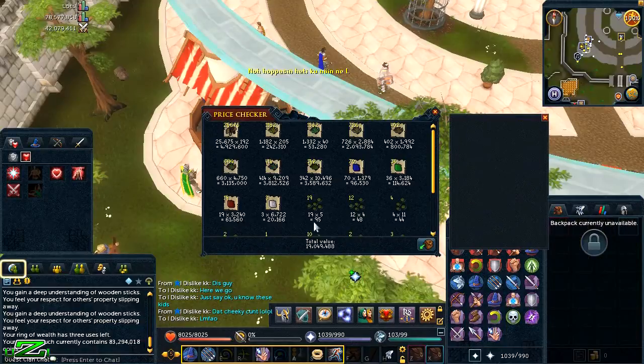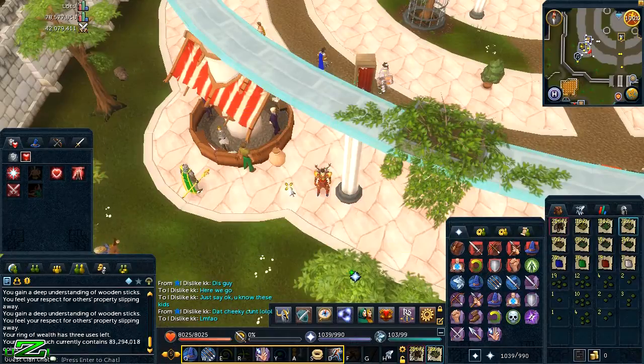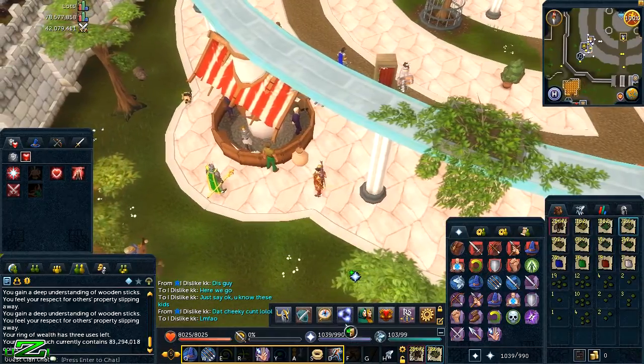The total GE value of all this stuff is exactly 19 million. It's actually almost 5 million in coal alone, which is epic. I'm going to quickly sell it now, speed it up, and then show you how much it comes out to in total.